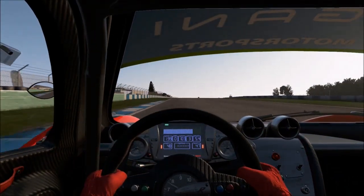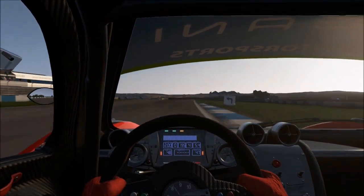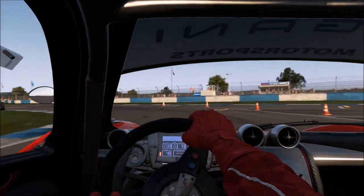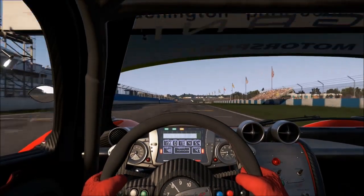We're not using traction control here, so it's quite difficult — you have to be very, very cautious on the throttle. Coming to this corner, you want to miss the first part of the apex but hit the curb at the end of it. Stay in third gear to get the maximum traction. Try to keep the wheel as straight as possible and make our way to the line.